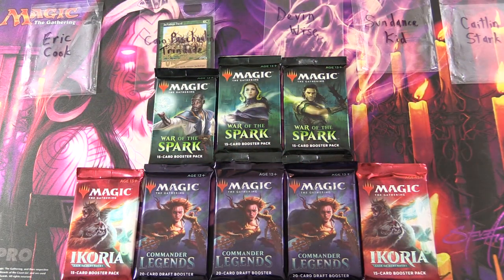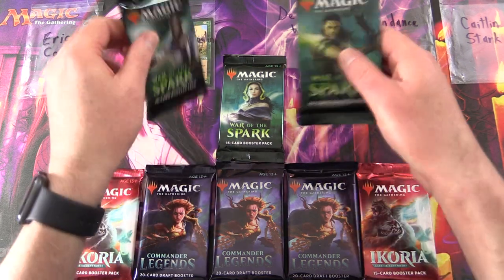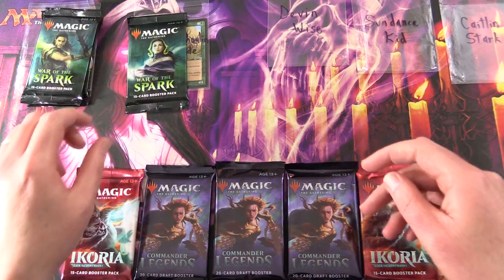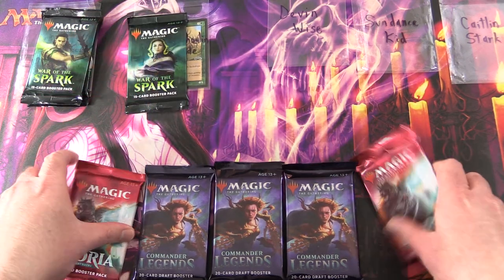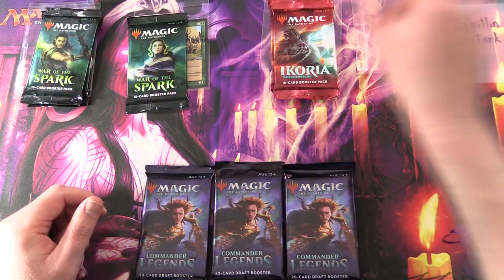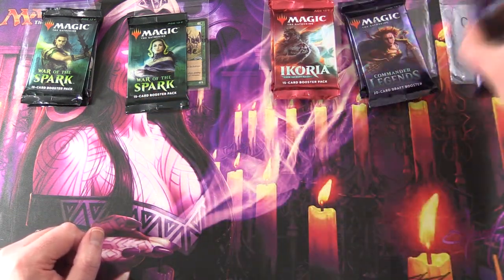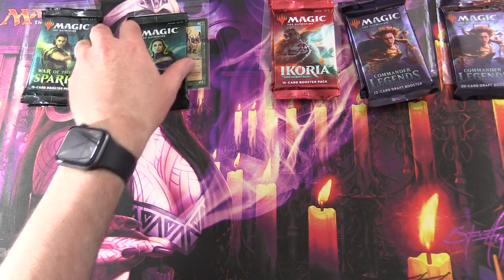Thank you all for being patrons. So we're going to grab two War of the Spark here, one for Kayu there. Devon is after two packs of Ikoria, and then Sundance Kid gets two Commander Legends, and Caitlin Stark. All right, let's get into it.